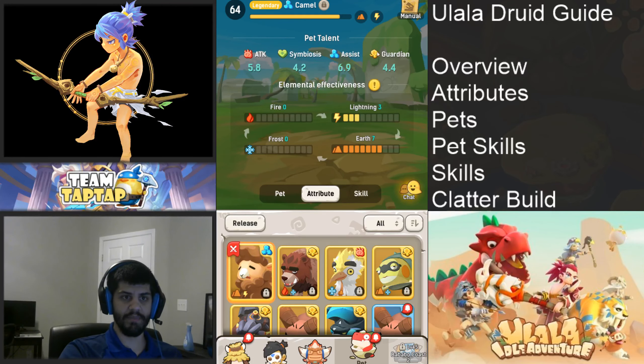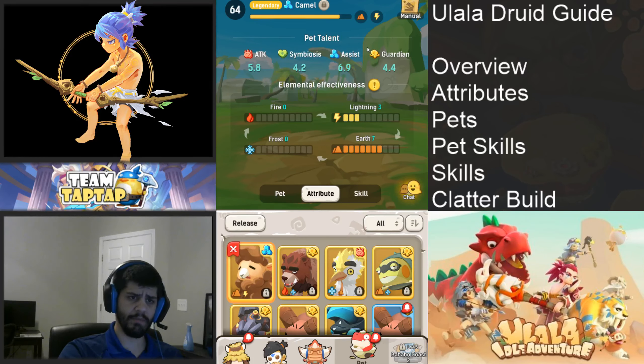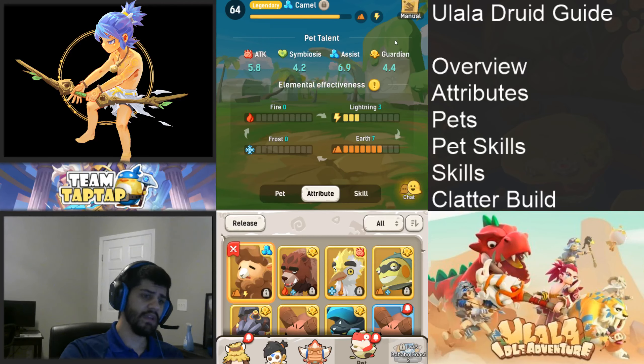Assist guardian is going to be best for druid, and assist symbiosis is going to be best for shaman, mainly because you want that secondary survivability. There's a misconception that because the druid does some attack skills it's more offensively oriented — that doesn't matter. The only time you're going to use offensive skills is in your AFK skills.